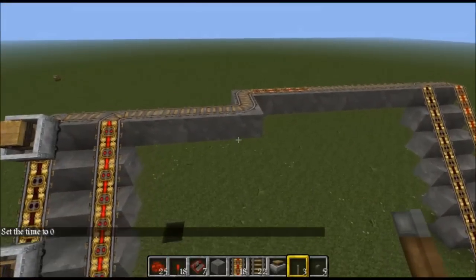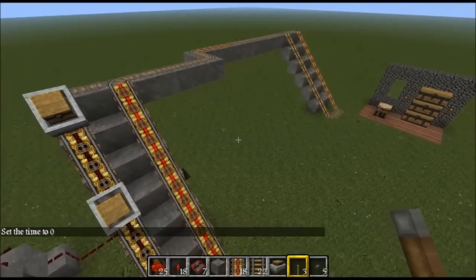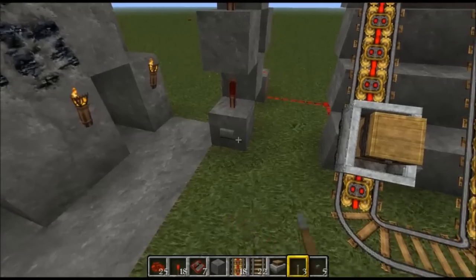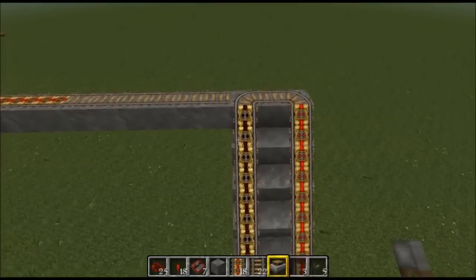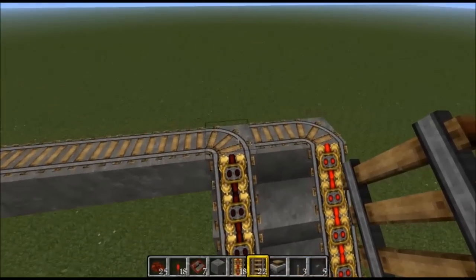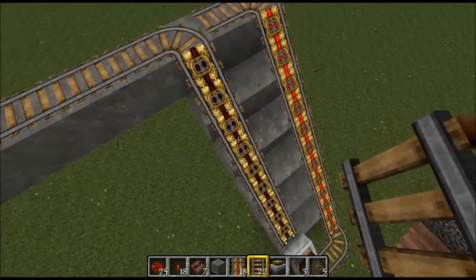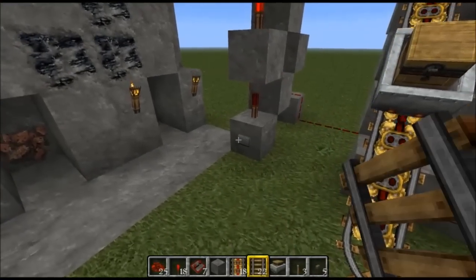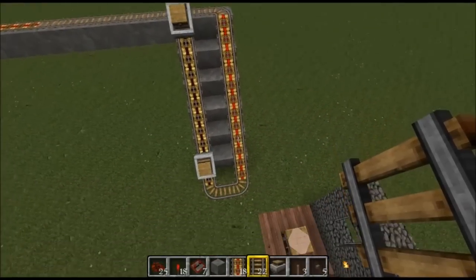Now we've hit the switch which has changed the direction of the rail to unload it. All we need to do is press the button and bring them down - now that's sending them home, wherever you want it to be. Normally you would have the minecart going to the non-powered track, and then the powered track for the minecart to leave. Let's send the second one up there and then we'll create another circuit - so that's now going home.